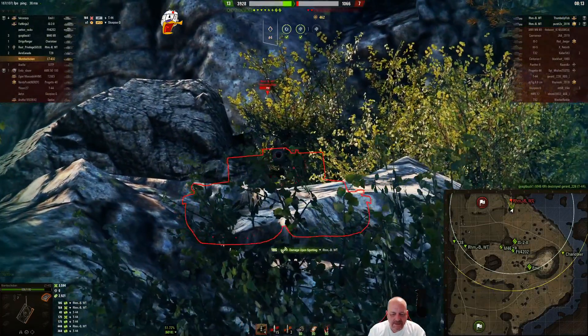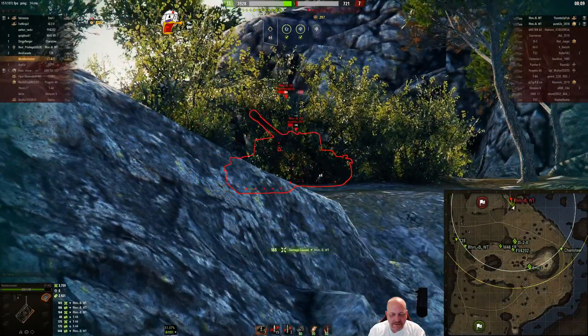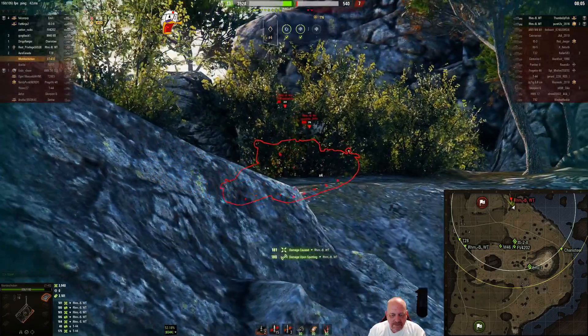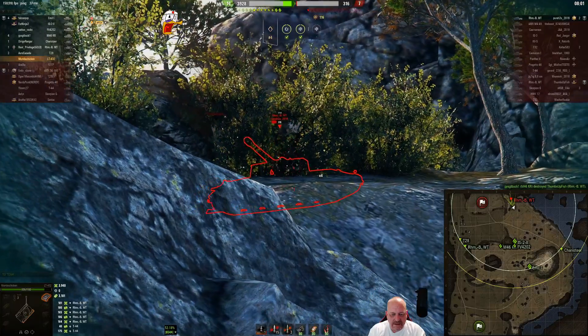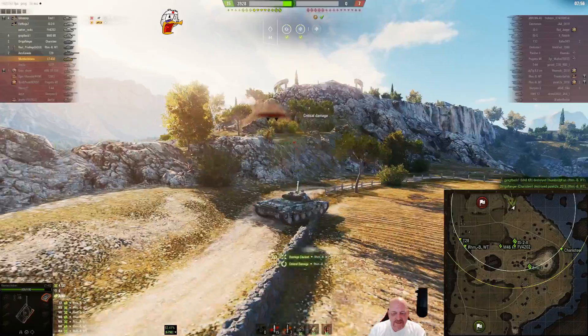The RHM is a nice TD but it just doesn't have the speed and it certainly doesn't have the armor. Mumbo's just slowly chewing him up — and he's down. The other one tied him up and he's down too.